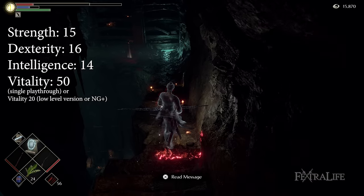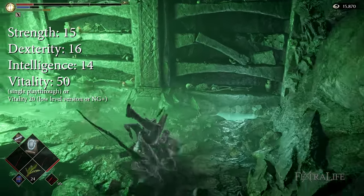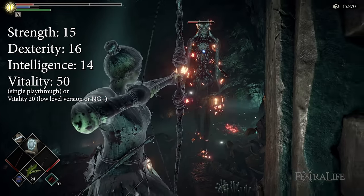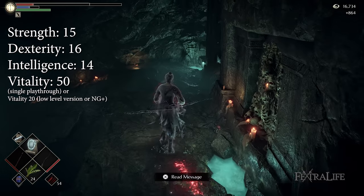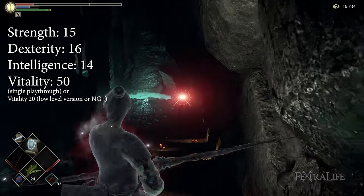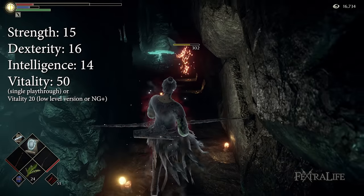Your stats should look something like this. Cranking your Vitality up high can help keep you alive when below 30% HP, but it won't help you much in NG+ where you'll likely die in one hit anyway. Still, if you plan to play late-game PvE or only a single playthrough, I suggest pumping Vitality to 50 to improve survivability. You'll find that neither Strength, Dexterity, nor Magic improves your damage with the Lava Bow very much, and the use of Protection or Warding often allows you to be hit twice before dying with that much Vitality.